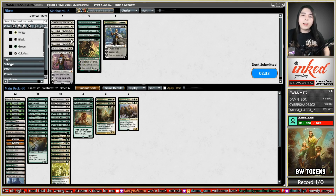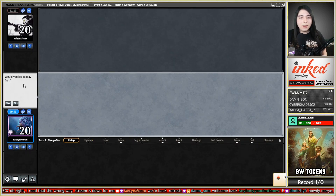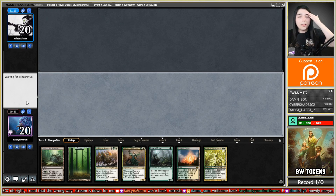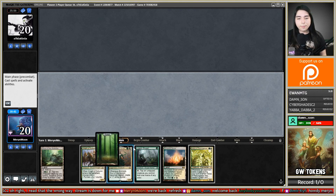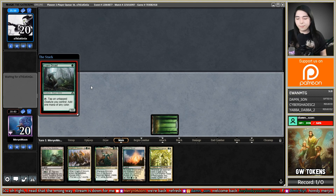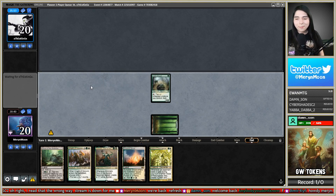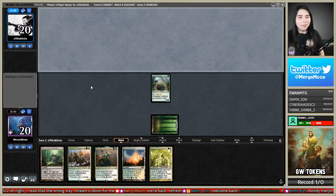Let's keep that hand — it seems good. We got the turn one Lone Dryad, turn two Amara, make a token. Basic mountain into Lava Runner from them. Amara, go. This seems like a matchup we might get to Grove of the Guardian. Just don't have a shock for my Amara. Good. What's up Namir for life? Welcome back.